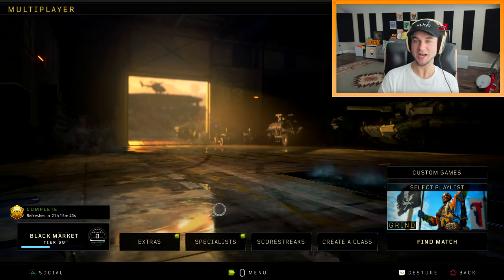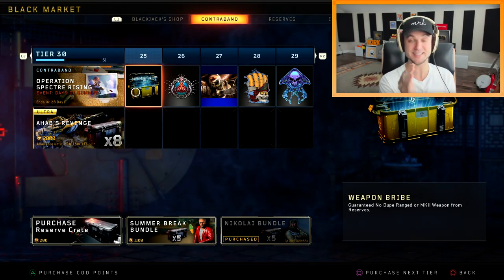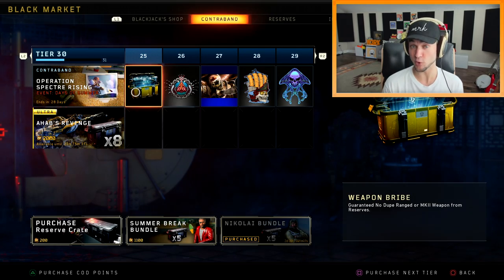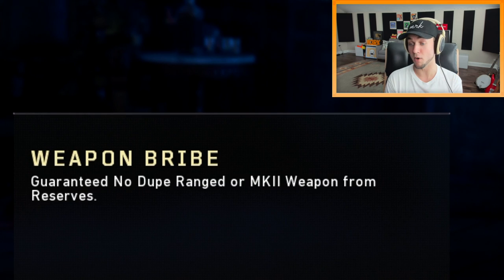What's up guys, this is MertMusic and welcome back to Black Ops 4. Today's video should be a little unique. If we look at the black market, I'm at tier 30 right now, and for the Days of Summer event, if you get to tier 25 you get a weapon bribe. If I scroll over to reserves, you can see it right here. Like I mentioned in my last Black Ops 4 video, it guarantees that you get a no-dupe ranged or Mark 2 weapon from reserves.